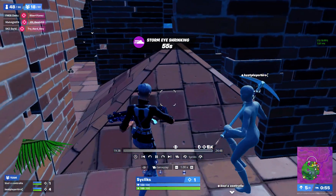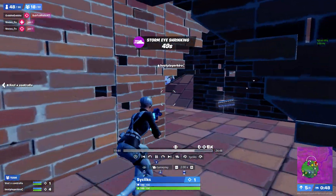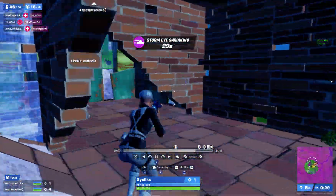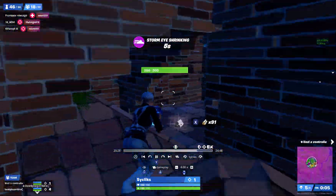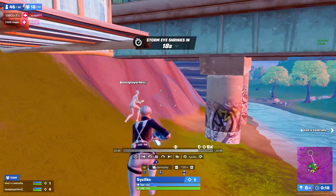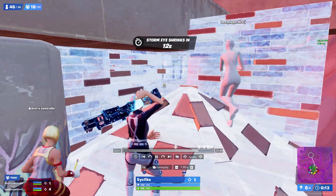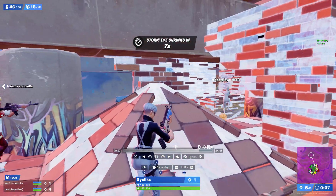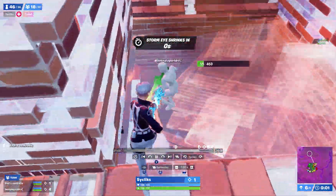We're just bringing the mats forward. We drop some mats, box these kids, then decide it's not worth it so we dip back. Zone pulls and we decide to bouncer. We go for a beam we didn't really need but do get a kill. Then we key, which puts us in kind of a bad spot flowing downstream.